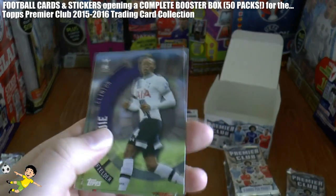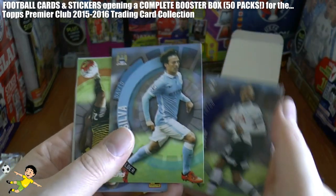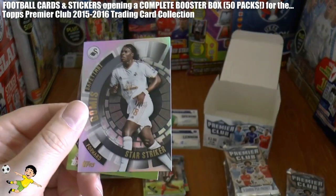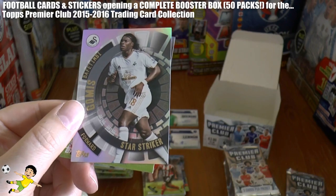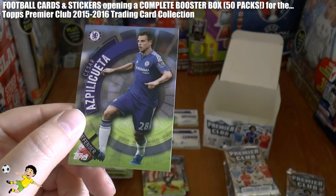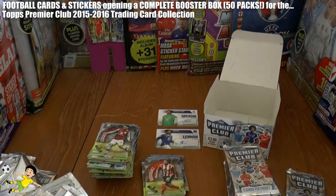Next pack out we have David Silva of Manchester City, Anya, here is our insert — it is Bafetimbi Gomez Star Striker from Swansea — and Azpilicueta defender card from Chelsea.